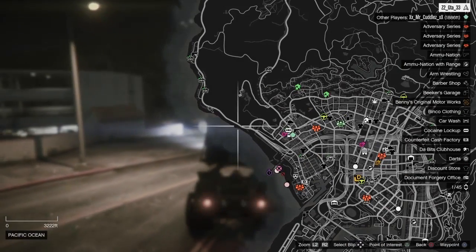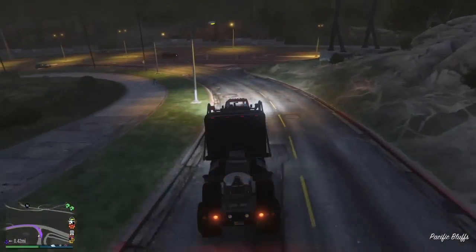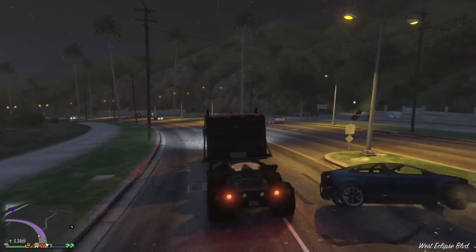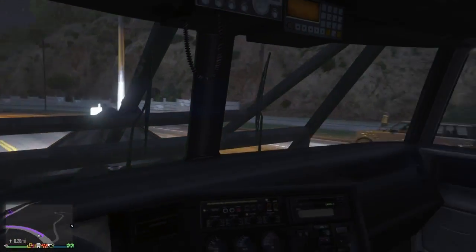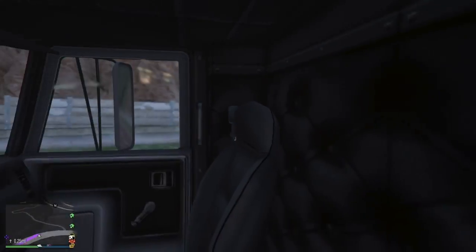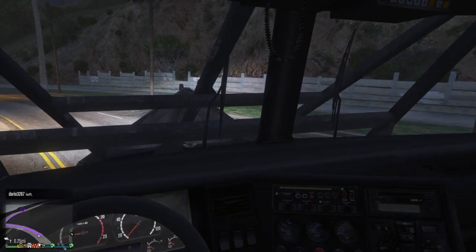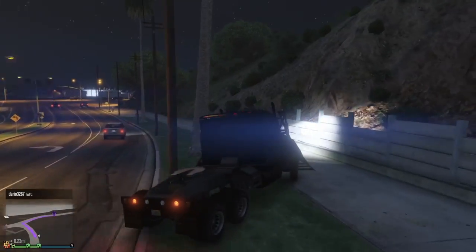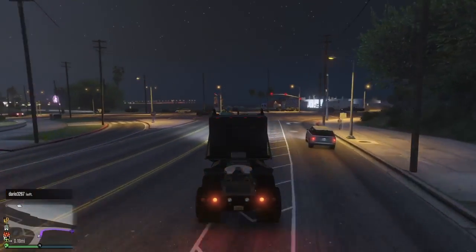We'll go up the coast highway. This is obviously PS4. First-person on this actually looks pretty cool — you can see the cab and everything. It has what would be your air brake tanks and your indicators, just like a real semi. It's nice that GTA added that detail.